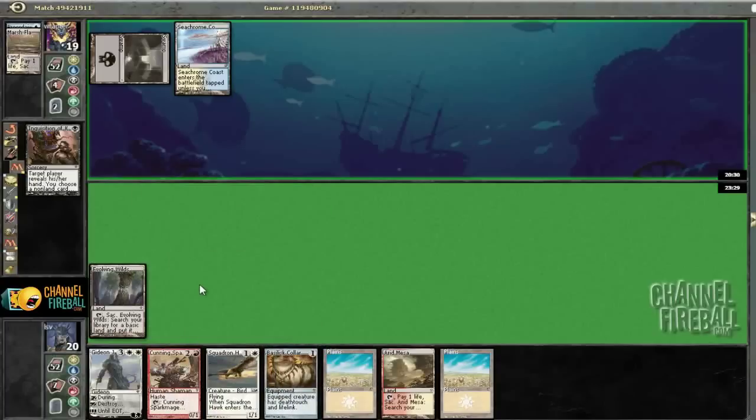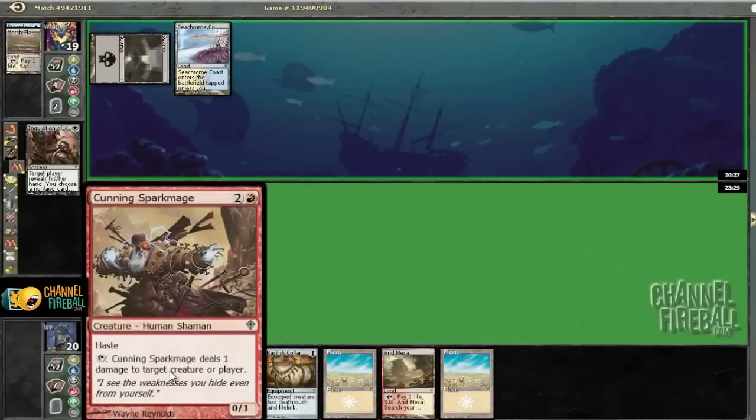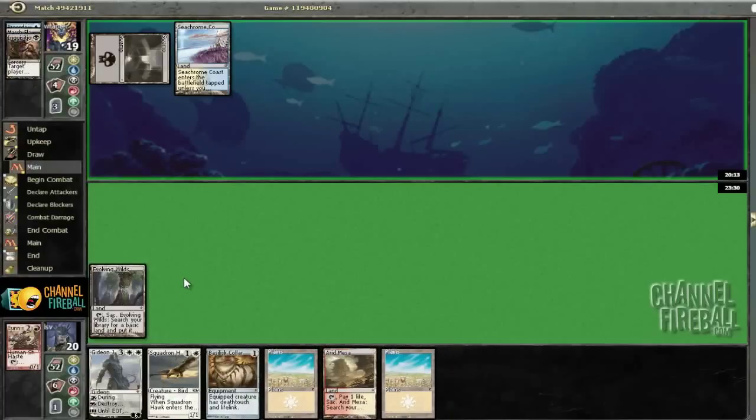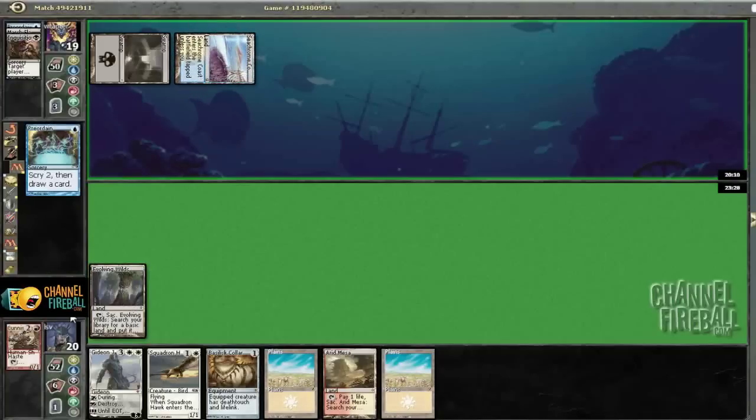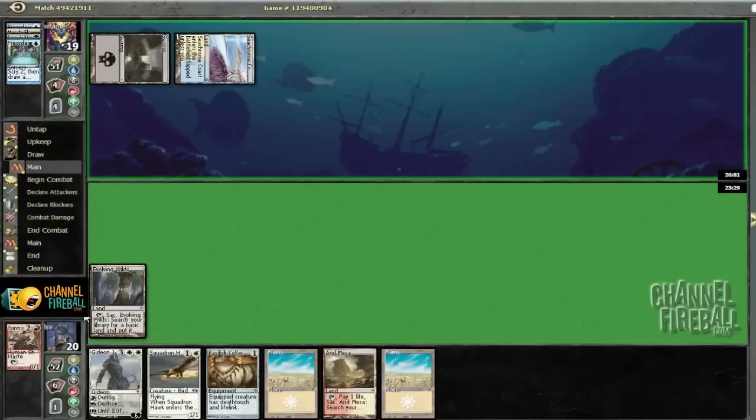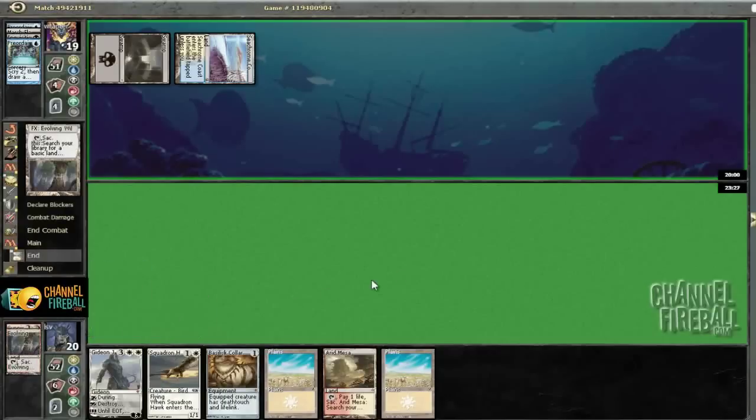He's most likely to Inquisition Squadron Hawk, since that gets around most removal spells and he's got a reasonable amount of one-for-ones to kill Spark Mage. He boarded up to four Condemns and this list is actually really good against Condemn — Caw and Spark Mage aren't really concerned with it. He doesn't have an easy way to kill Spark Mage. He puts one on the bottom and both on the bottom — let's crack this for a mountain.